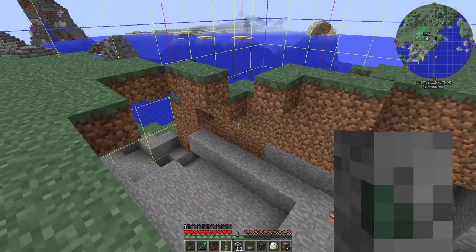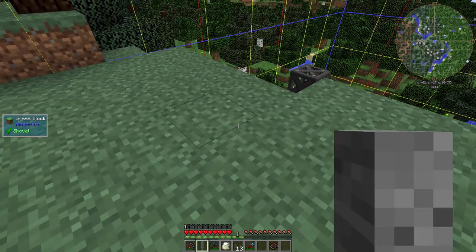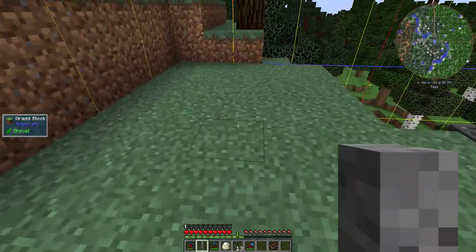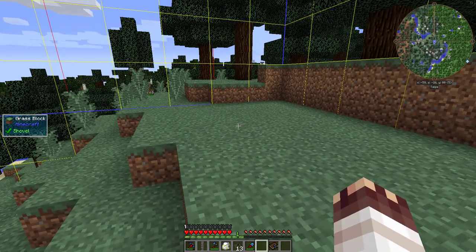First core sample got me a gold vein. After a long time, I finally got my uranium vein core sample. What this core sample means is that in this chunk, I'll get uranium and lead if I put down an excavator here. I've already started cleaning out some space, all I need to do now is set it all up.